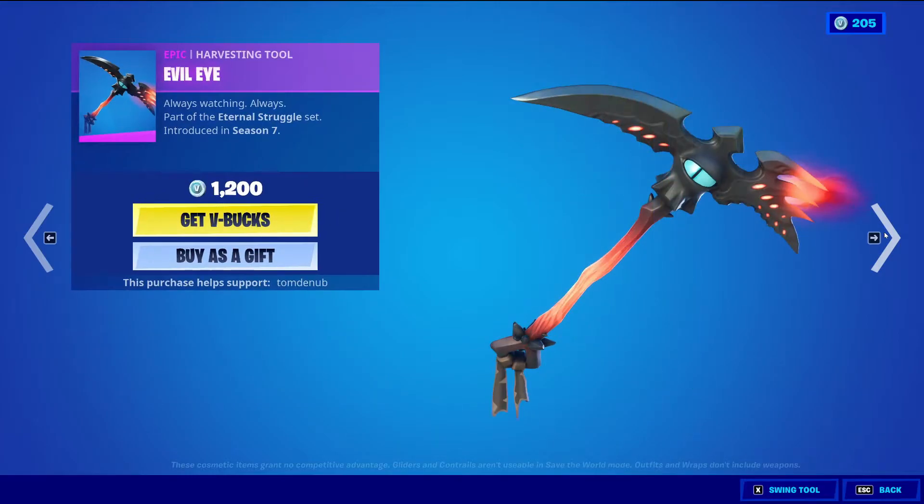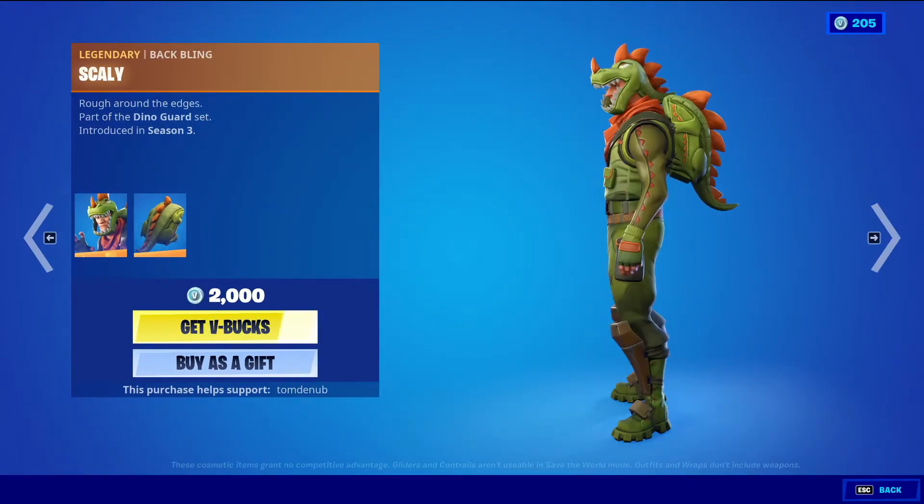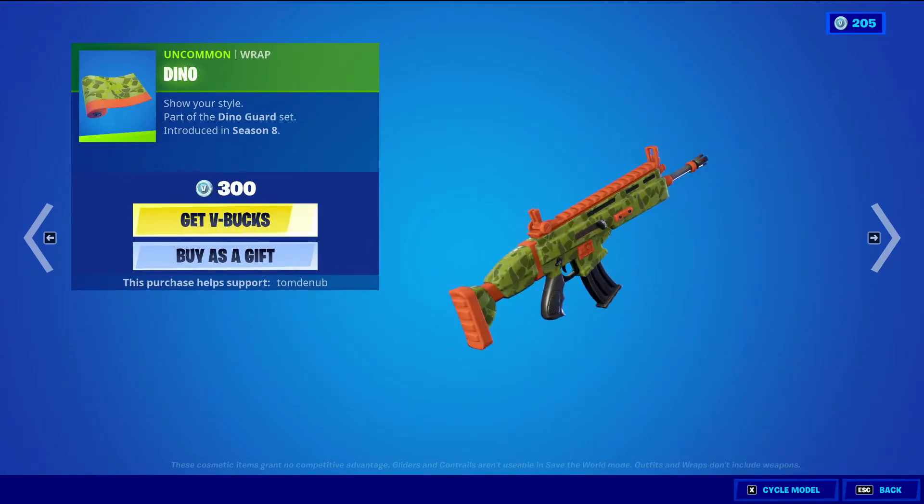Do not click off this video because I'm gonna be buying almost all of the new skin styles. I have like 220-something stars and I'm just gonna be buying all of the styles. Rex with the back bling — Scaliar, Legendary skin, 2,000 V-Bucks. Dino Uncovering wrapping, 300 V-Bucks. Or should I wait until I can buy all the styles at once? I don't know.